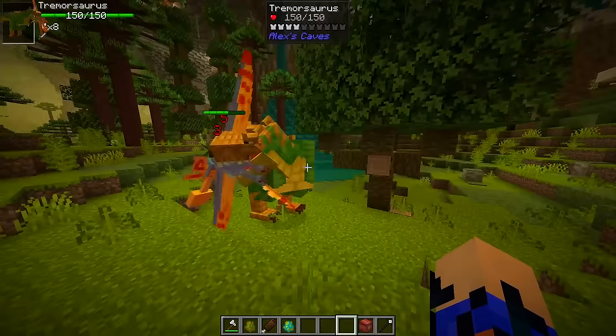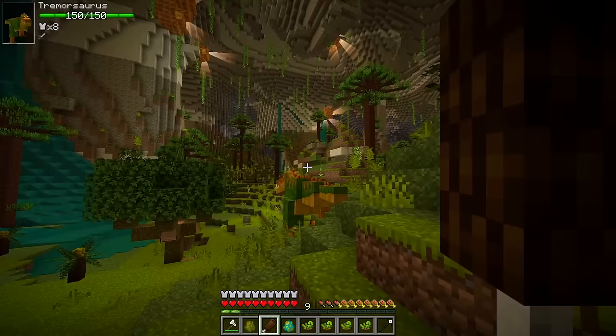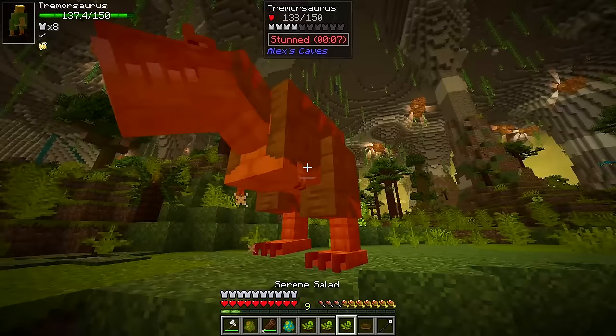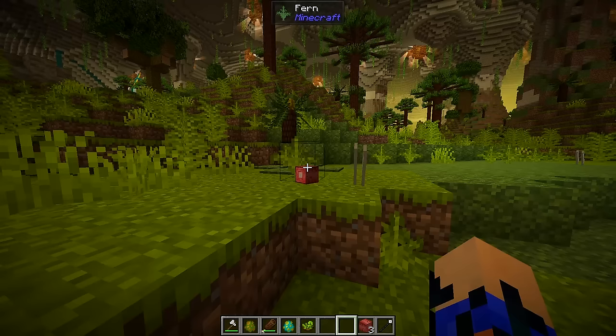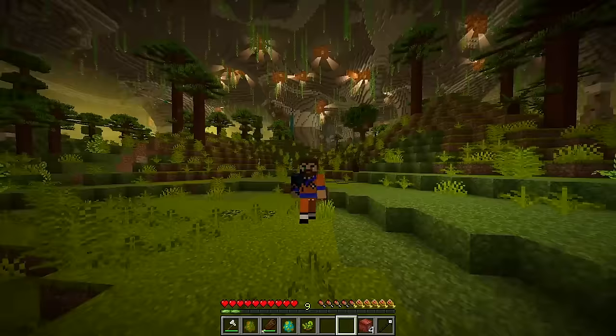The Tremorzaurus is the terror of the primordial cave — it is aggressive against most mobs, picking them up, throwing them around, and eating them. Its scream makes other mobs flee. To tame it, you whack it in the head with the club to stun it, then feed it serene salad. This may take a few tries, and it's recommended to bait the scream before hitting so you don't take too much damage. Once tamed, left-click makes it bite and G makes it scream, causing nearby mobs to flee. They can be bred with dino chop.